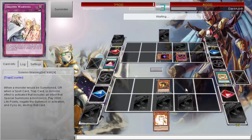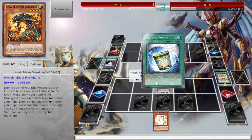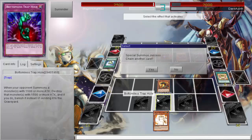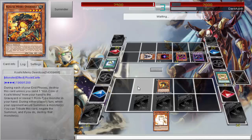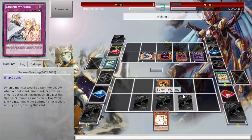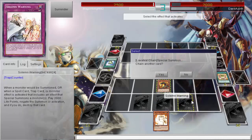I'm waiting to see what these Infernities are going to do. I have several ways to stop summonings and I'm holding back, especially seeing Instant Fusion and everything going on — they're going for some kind of synchro or XYZ monster. I'm getting ready to use my cards to deal with that problem. He's deciding which one and there we go — I was debating should I go with Overdose or Solemn Warning.